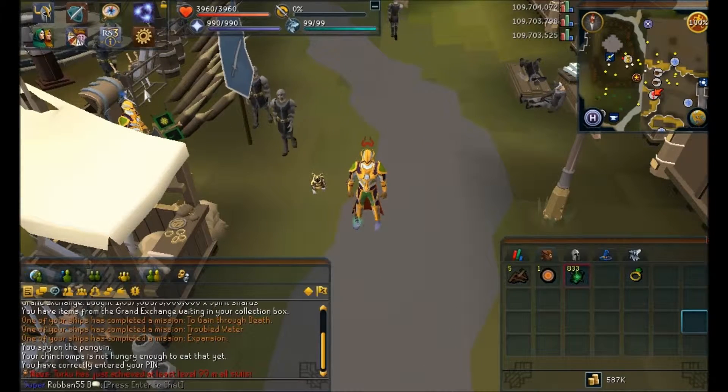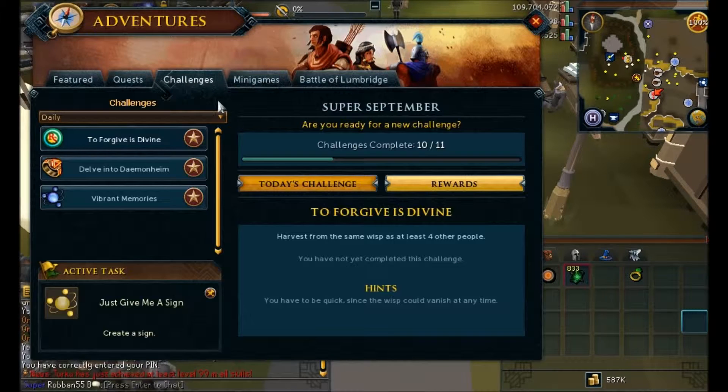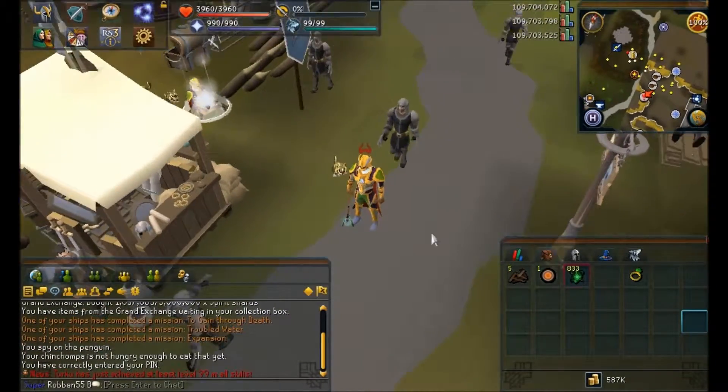Hey guys, what's going on - it's Roma here and welcome back to day 11 of Super September. Today's challenge is to harvest from the same wisp as at least four other people. So go to a highly populated world.